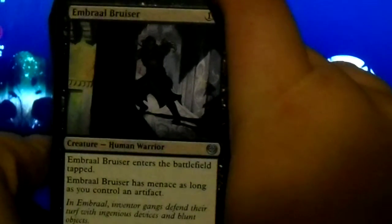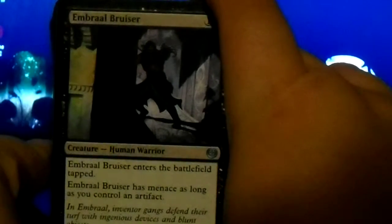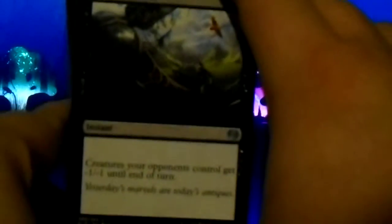In Brawl Bruiser: it enters the battlefield tapped and it has menace as long as you control an artifact. Make Obsolete: creatures your opponent's control get negative one, negative one until end of turn.